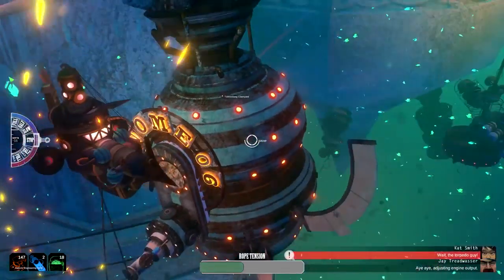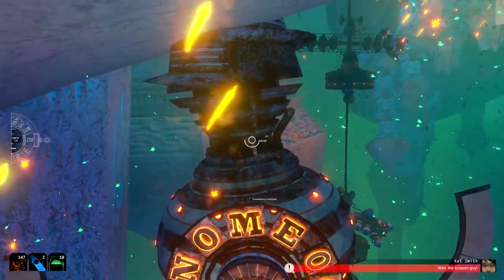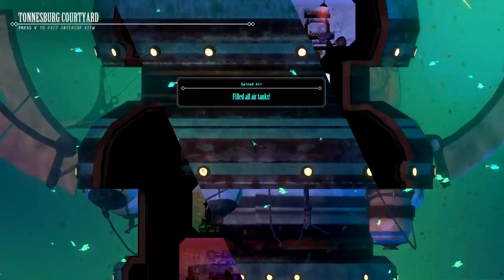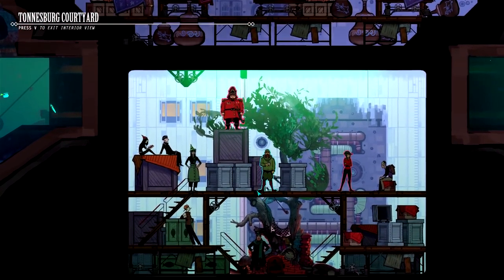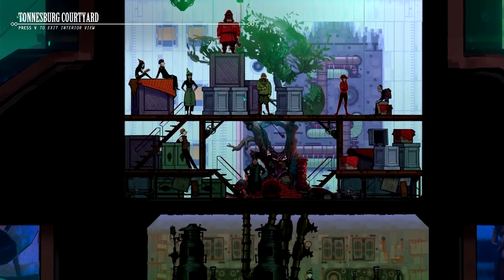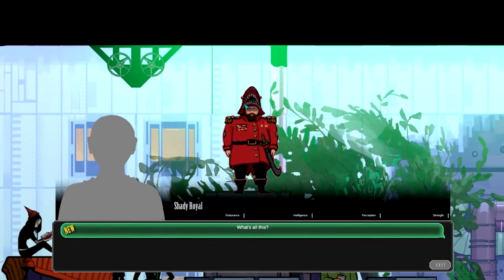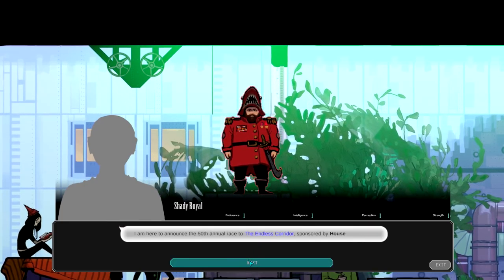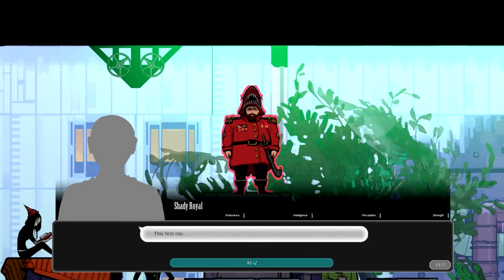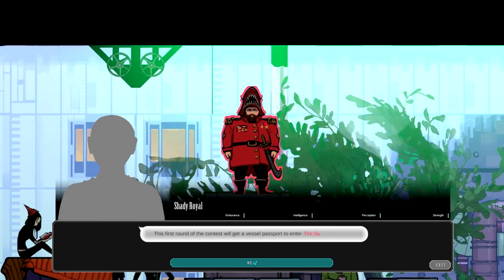So these open environments — are you directed through them or can you just explore at your own leisure? You can go anywhere you please. There are a couple of places at the start with the tutorial where we'll gate stuff off until you learn certain parts, but for the most part the only thing that leads you through is the main story. Other than that you can choose to follow it at any time, or you can go off and explore, find landmarks, find treasure, find alternate weapons and submarines. We're not really hard-funneling you at any time.